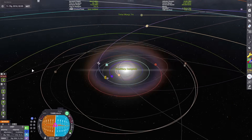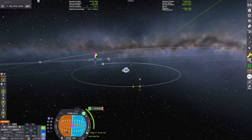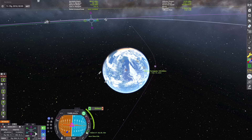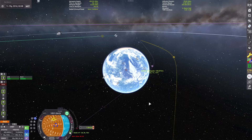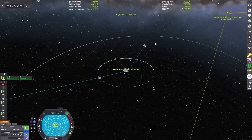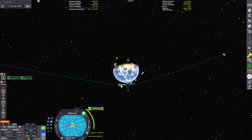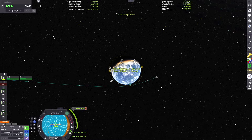Warping ahead to our encounter. Before flying through the system I want to adjust our flyby to put us on a good trajectory to circularize. We have enough fuel to circularize around Kerbin, which is good because the re-entry pods are Russian-modeled versions with slightly less heat tolerance — it's better not to come in at full interplanetary speeds. Here we are back at Kerbin, 70 years later.